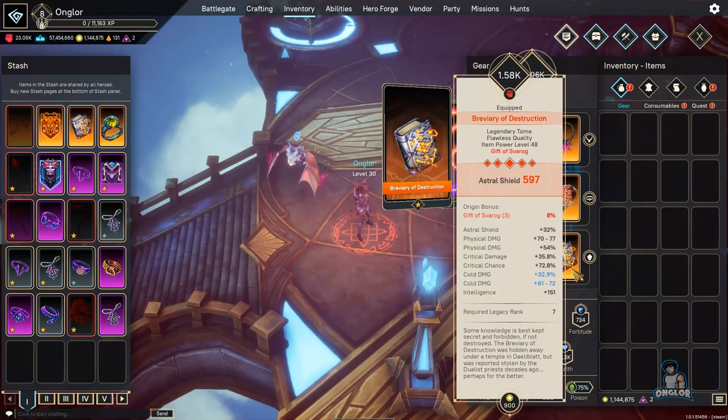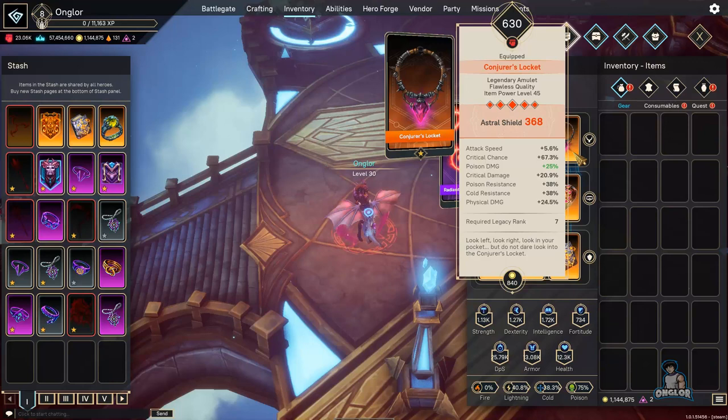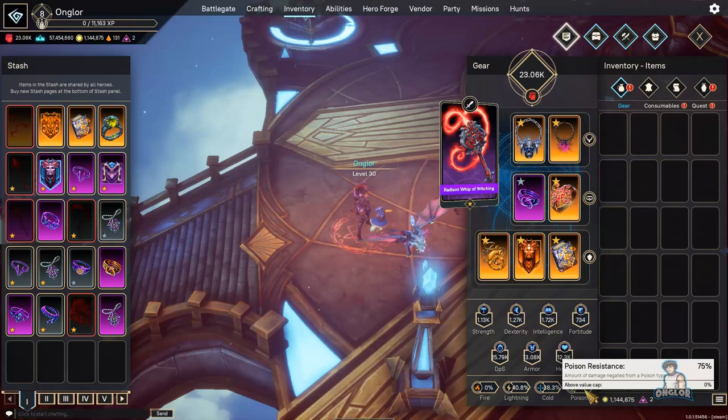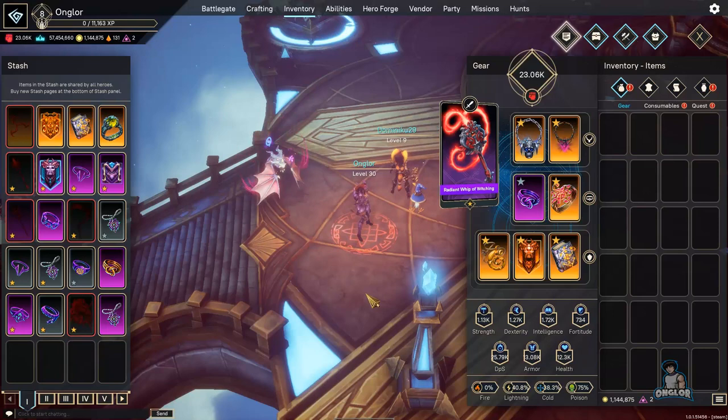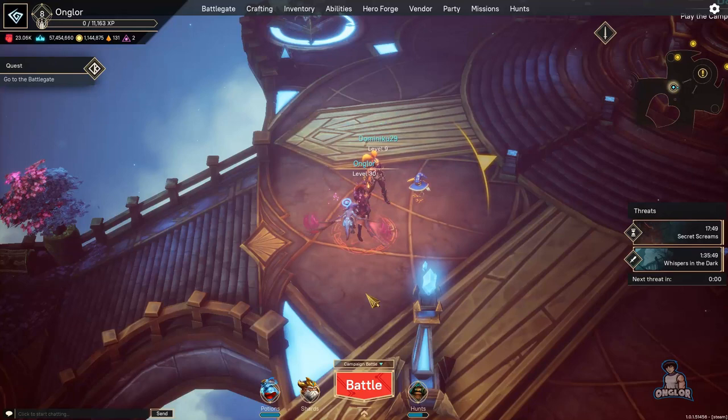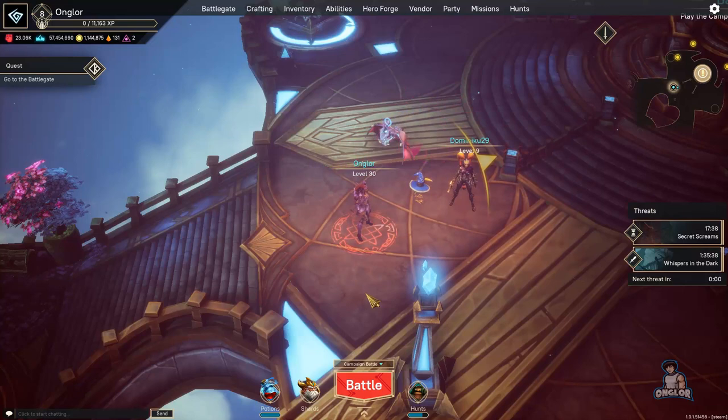My gear isn't perfect — I'm still working with what I have. A couple of pieces have intelligence, cold damage, physical damage, some crit, attack speed, etc. Another important thing to note when getting gear: try to get your resistances to around 75 percent, because once you enter harder content like hard mode and master mode your stats will go down. Also worth noting is the astral shield — personally I prefer it on intelligence characters, while for damage characters I tend to focus on armor.